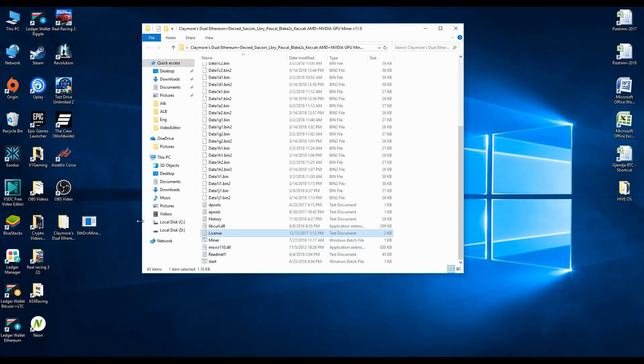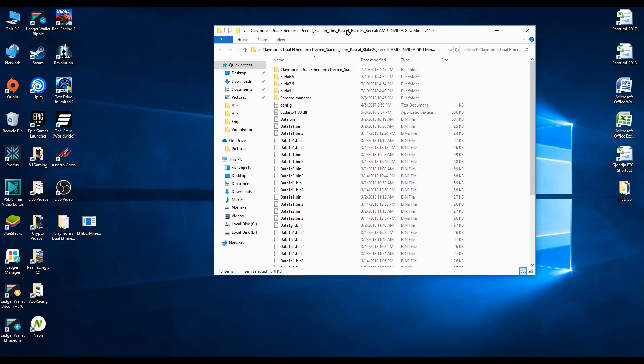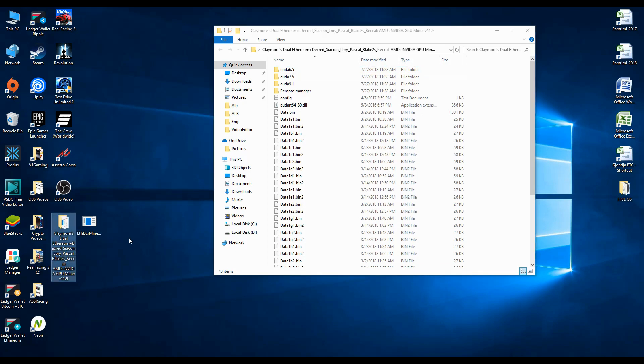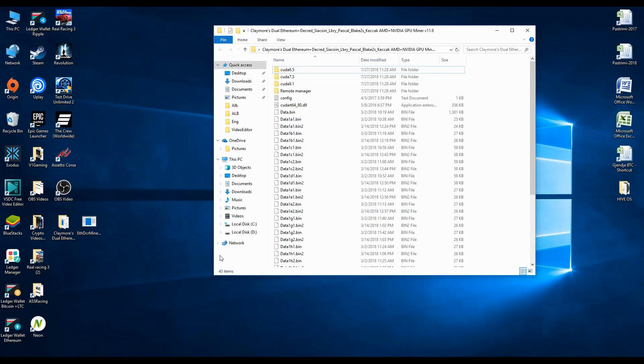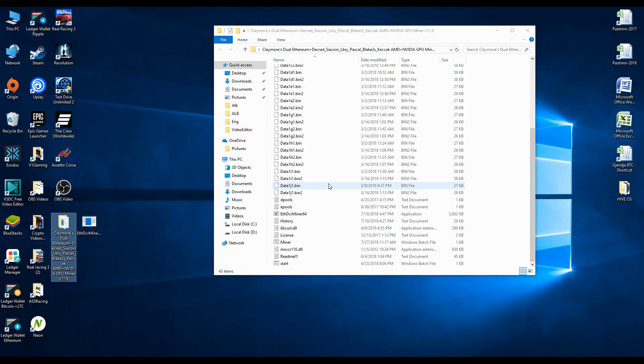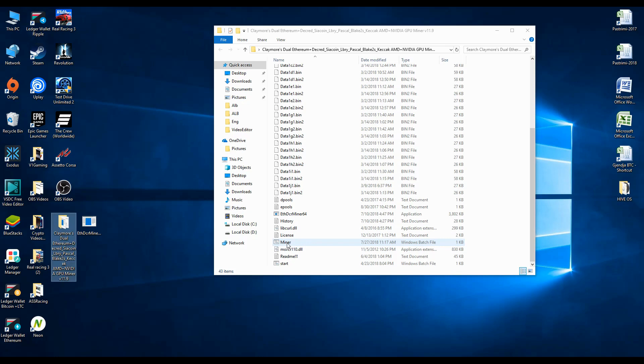Grab the latest Claymore folder we unzipped, replace the existing files, and now we are done. Go ahead and reactivate Windows Defender — it will not check our excluded folder. You now have a fresh Claymore folder where no files will be quarantined, so you can open the miner and begin mining.